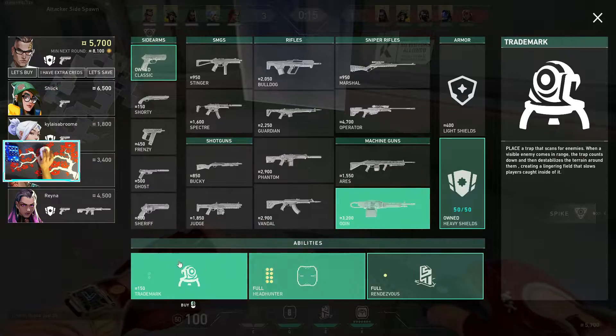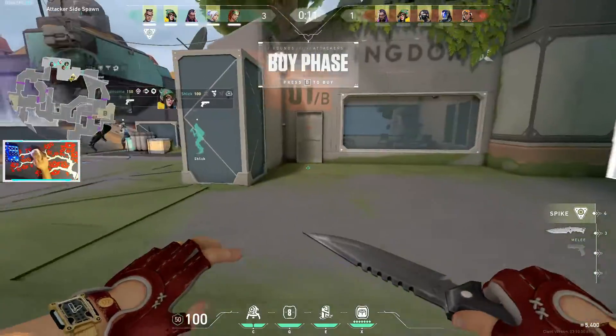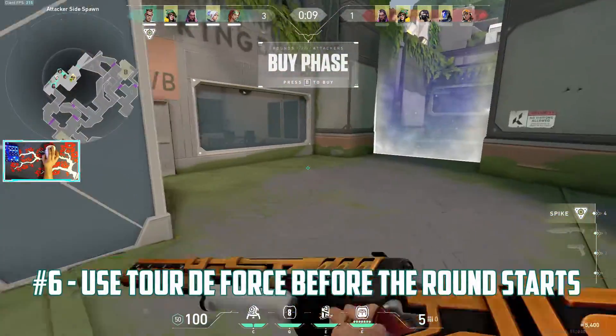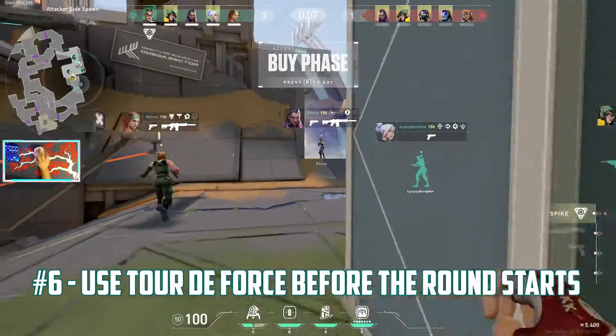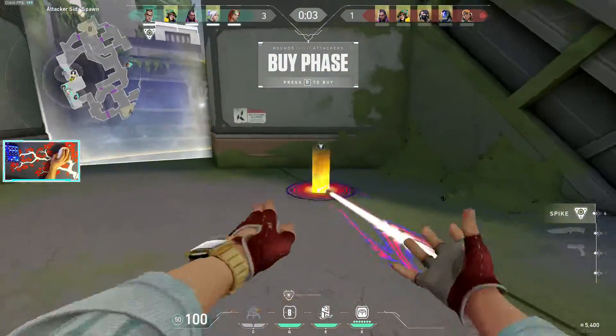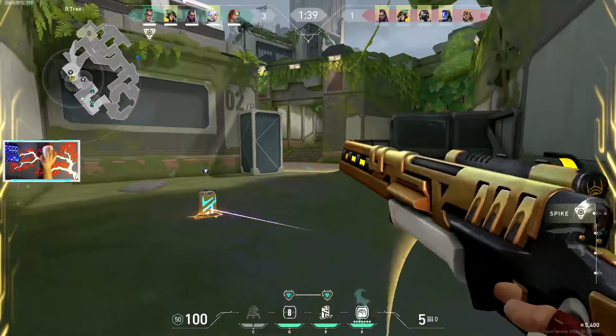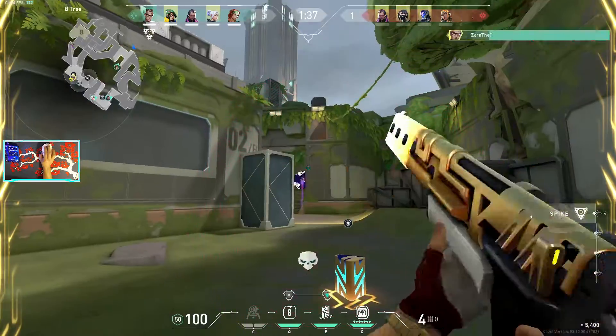Tip number 6: most ultimates in the game can only be used after the round starts. However, Chamber is an exception. He can use Tour de Force ahead of time and get that long pullout animation over with before the round begins. This gives him the opportunity to peek right away rather than having to use ulti in a safe position, wait for the pullout animation, and then peek. Use ulti before the round starts and you'll be good to go.